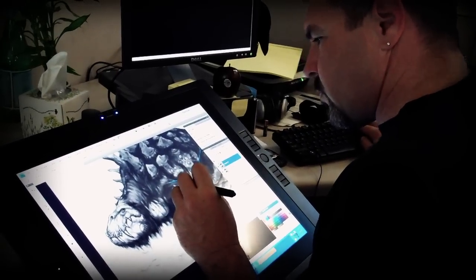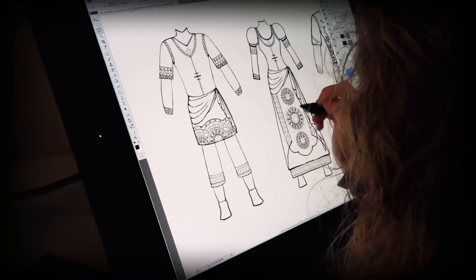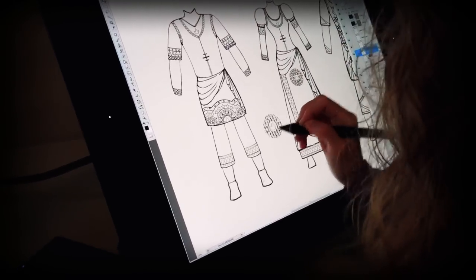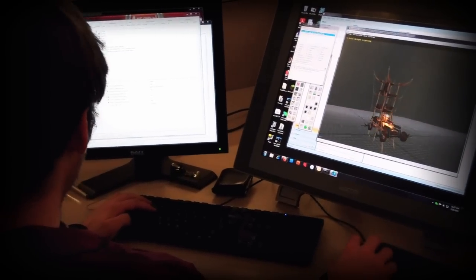Over the past year, we've been working together to create the assets for Dunland. Chris and the World Team sets the tone for what the Art Team then takes and builds into assets. The Art Team will build the characters, the architecture, the deco that the World Team then uses to build out the landscape and the hubs and environments.